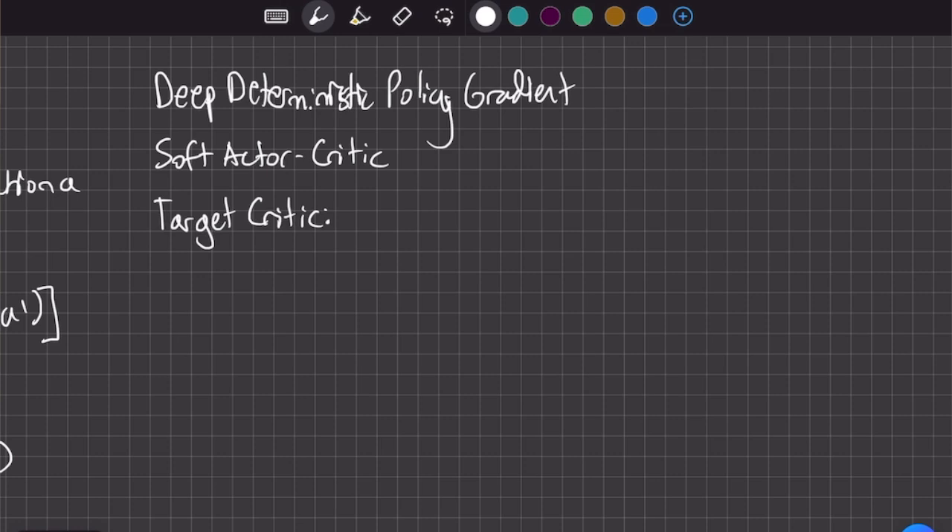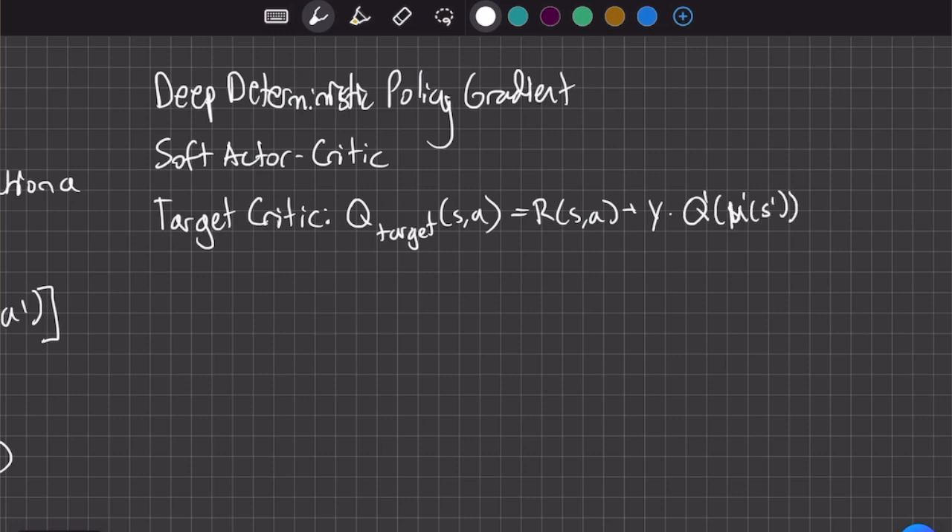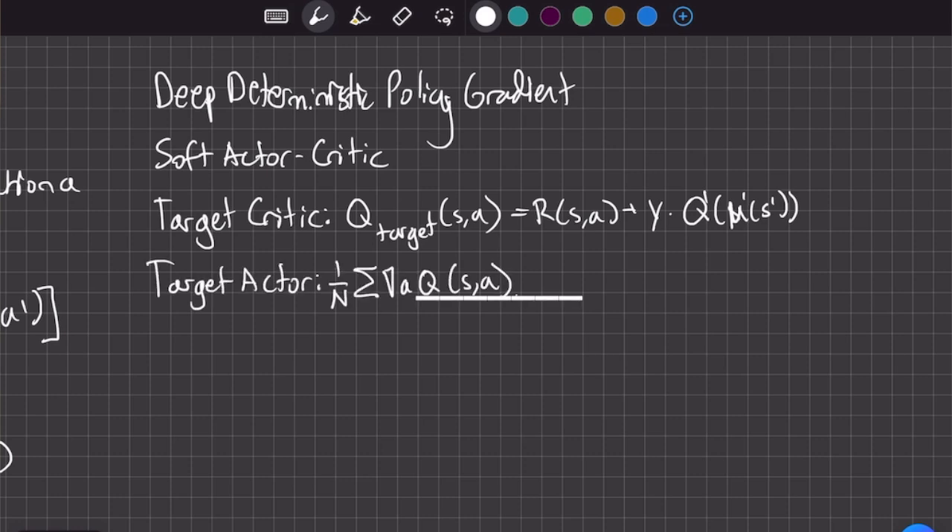DDPG uses Q networks in continuous action spaces in a novel way by implementing the Q table as a neural network and using actor-critic architecture. We have an actor neural network which decides actions and a critic neural network which represents our Q table. The critic's goal is to evaluate the quality of the actor so we can train it. To train both, we use stochastic gradient descent, but we don't have true values to compare outputs to. Thus we need to calculate target values to evaluate the quality of our actor and critic. We calculate target critic values by evaluating the Q value of our current state and the action chosen by our policy.